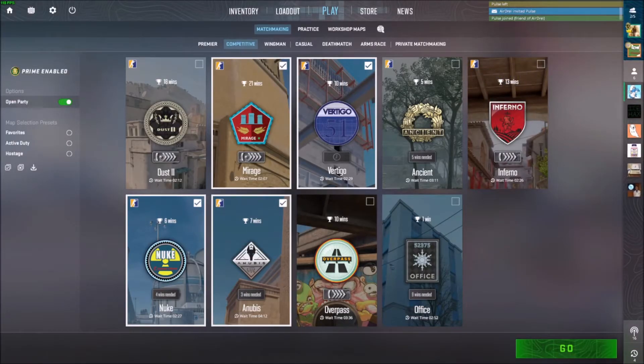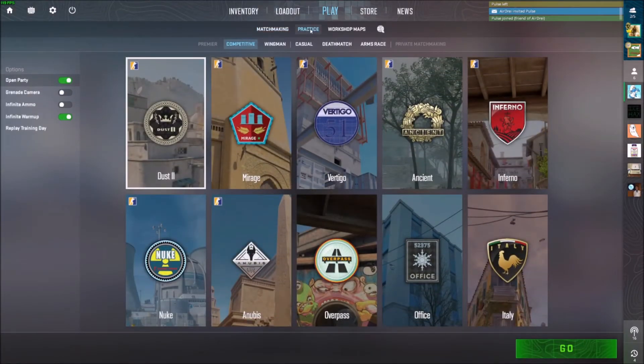Just like that, he's in my lobby. Now you'll see I have Matchmaking and Competitive — that's not really a private lobby. We're going to want to go to Practice. Click on Practice and there are some options on the left-hand side; I'll hover over them and go over them real quick.